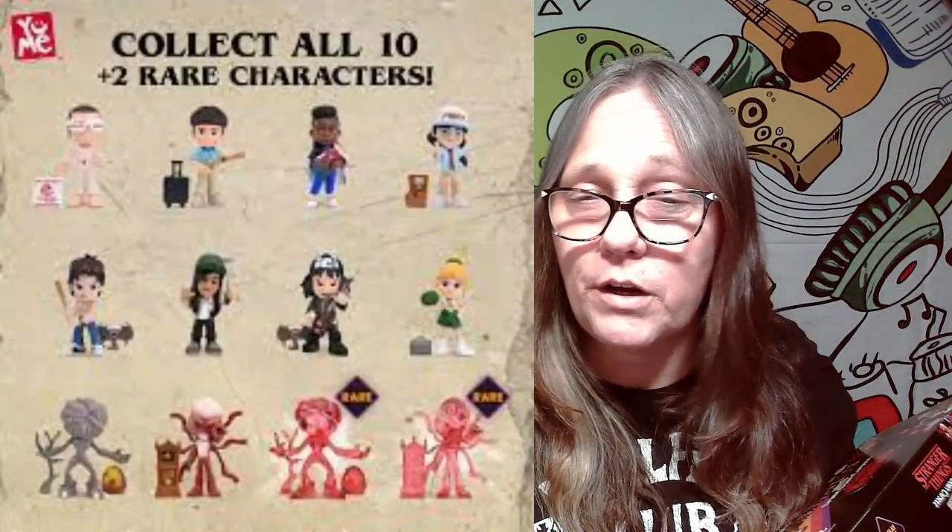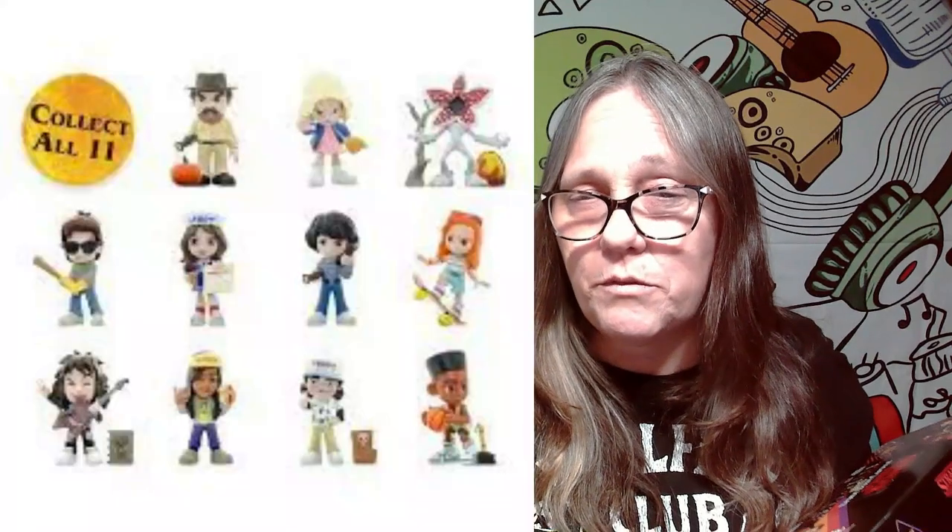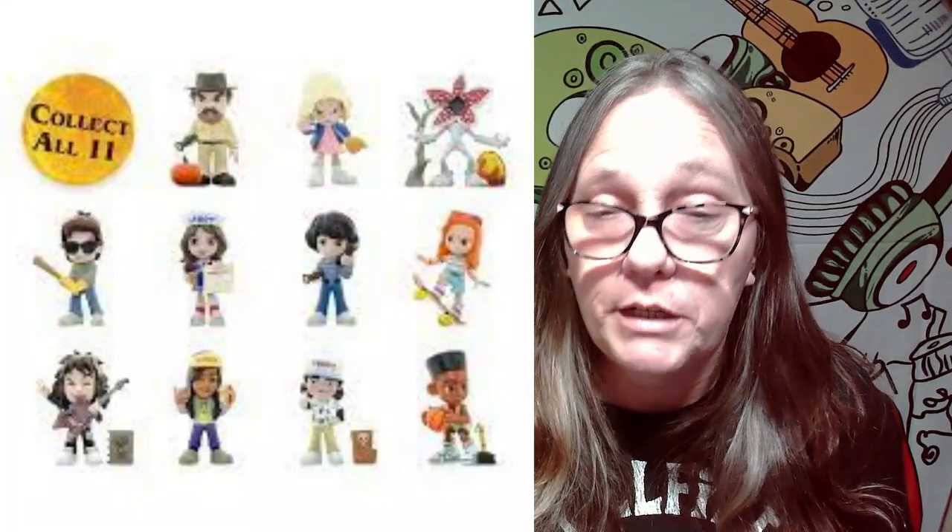Let me tell you guys a couple things — some of these look really similar to the season one. This is season two over here and then this is season one. So see how some of them look similar? The Steve from both is really similar, and the Dustin from both is really similar. It's almost like they knew they had to add them but didn't really want to put any effort forth, so they just changed up a couple things on the molds they already had and threw them in. Anyway, we're going to try to score the Eddie.